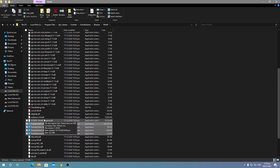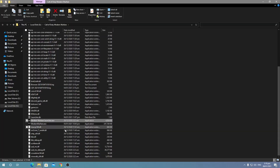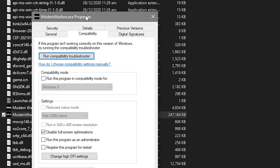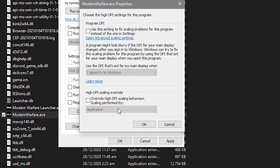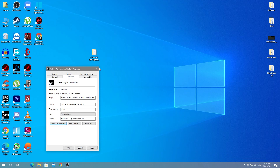Do the same for Modern Warfare. Right-click the shortcut, go to Properties, then Shortcut tab, click Open File Location. Right-click the Modern Warfare launcher file, go to Properties, Compatibility tab, disable fullscreen optimization, change High DPI settings, uncheck that box, click OK, and apply the settings.